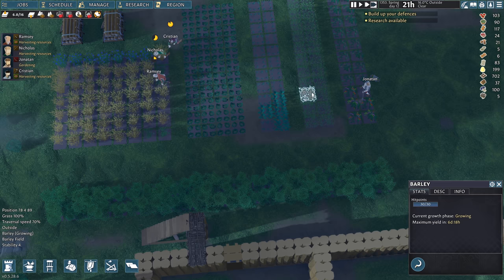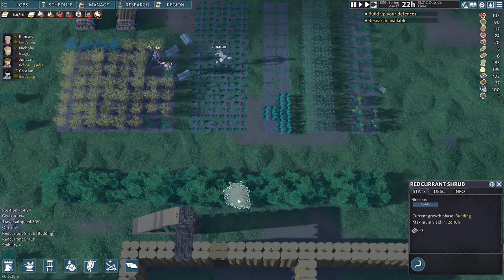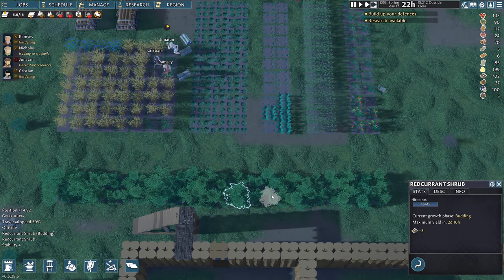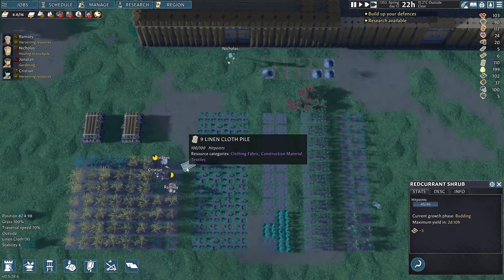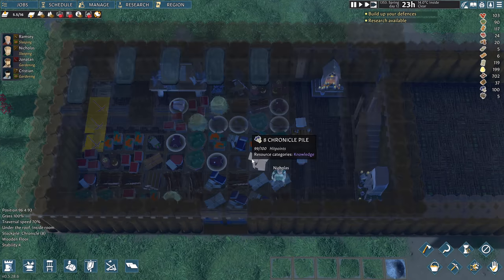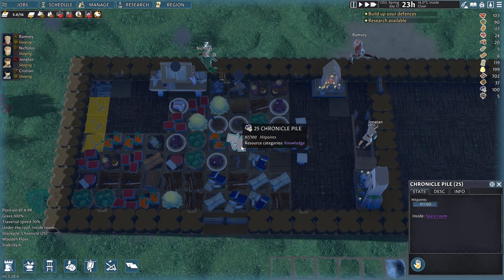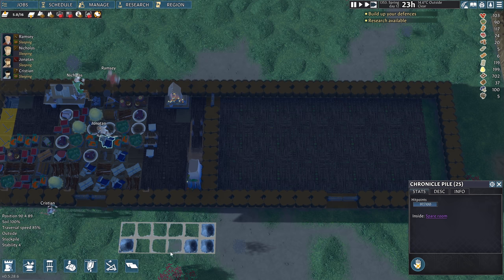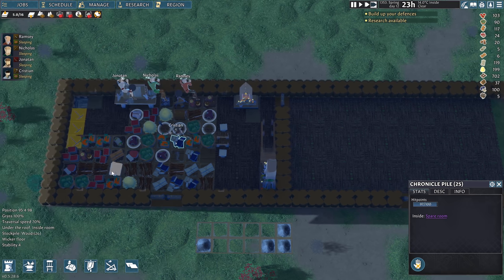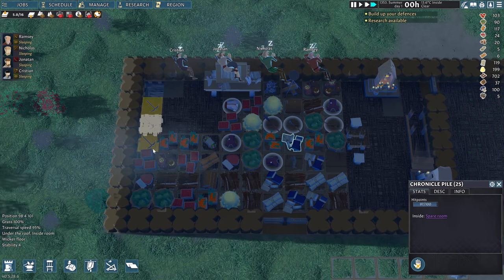Got some herbs and spices. What else are we growing here? Red currant — this is for wine and food. We're getting linen cloth. Alright, we're gonna need more storage because look at this mess. We also don't want our books to rot anywhere, or we'll be in trouble — we kind of need some storage rooms as well. I think for now we'll put some storage in here, or should we just continue on in here?